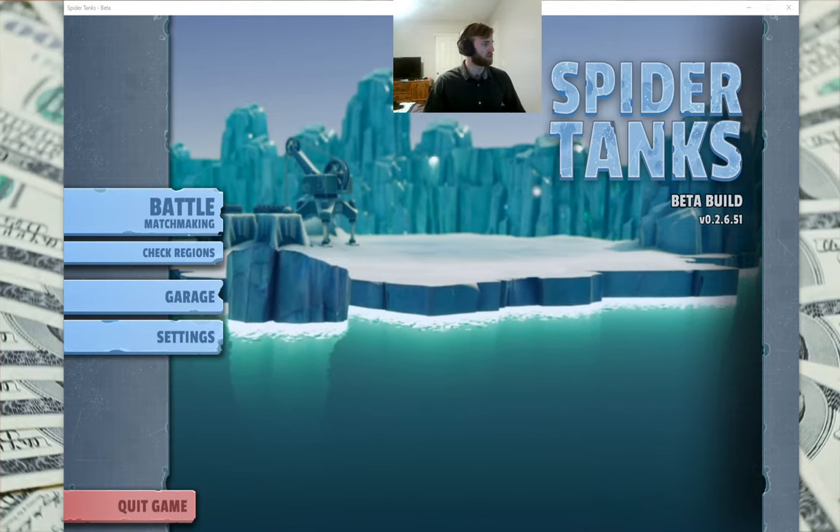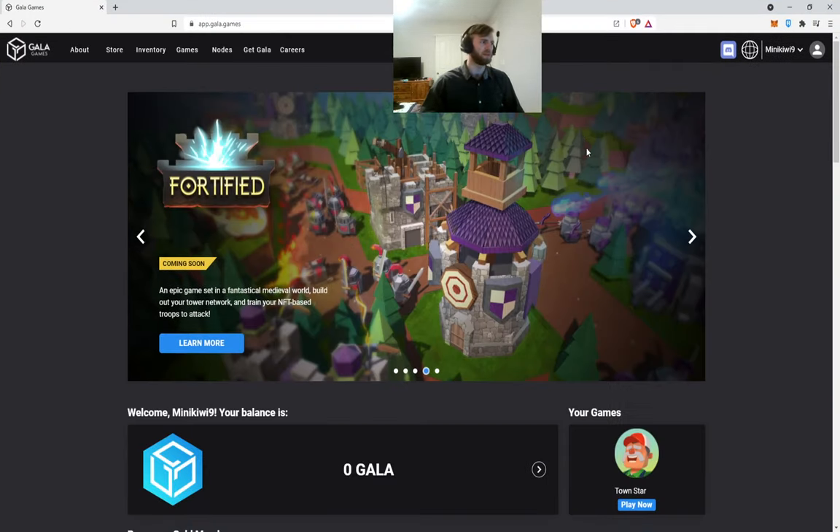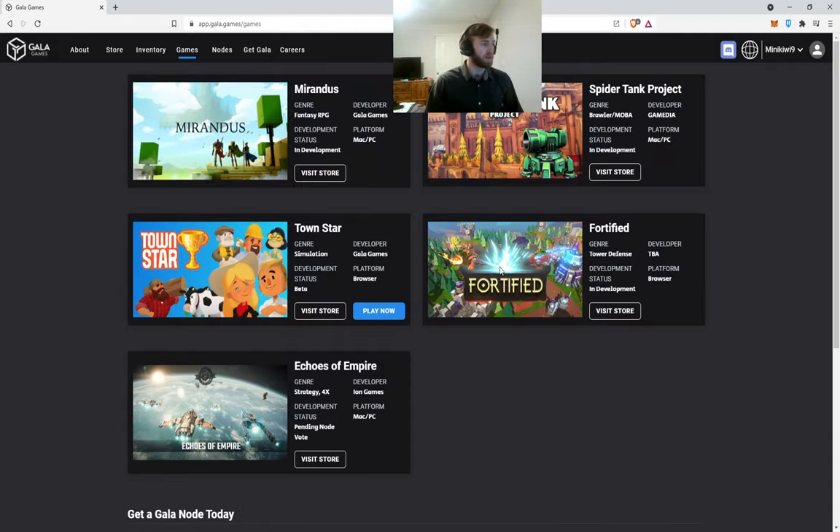First I want to show their website — the link will be in the description. Gala Games is the partner behind Spider Tanks specifically. If you click 'Games' they have some other games as well: Town Star is one you can currently play, Mirandus is in the works, and then we have the Spider Tanks project, the game I'm showing you now.